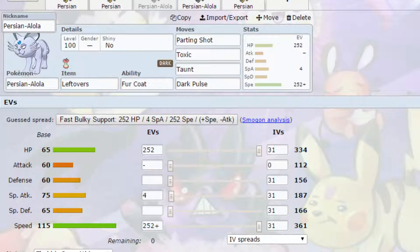Now we've got the first Alolan Persian set. It has Fur Coat as its ability, basically doubling its Defense stat — going from 156 to 312 — which will block off a few Pokemon from taking it out in one hit. We have Leftovers for effective healing over many turns. Movewise we've got Parting Shot, which lowers the opponent's Attack and Special Attack by one stage and allows you to switch out. It's essentially a U-Turn that works on stats and can force the opposing Pokemon to switch or let you bring in something that is much less of a concern about being hit for high damage.